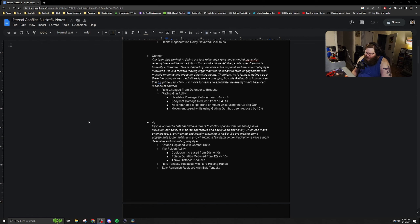For Vi, her Katana is being replaced with the Combat Knife. The Vile Poison ability has a cooldown increase from 30 seconds to 40 seconds. Also, the duration for the Poison Pulse has been reduced from 12 seconds to 10 seconds, and they have reduced the throw distance for those Poison pods.